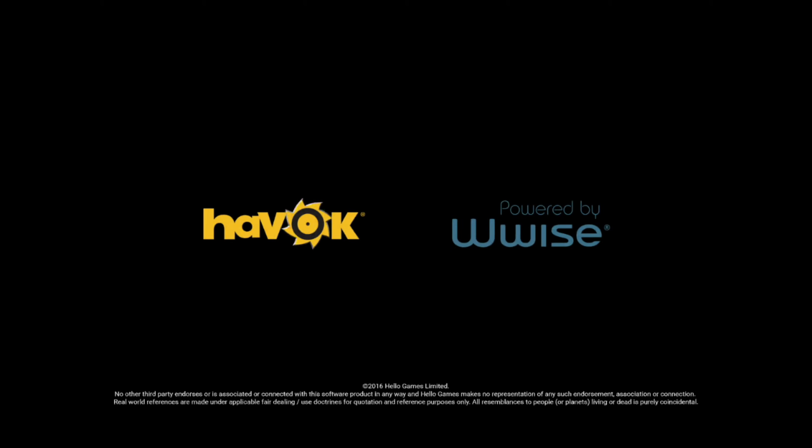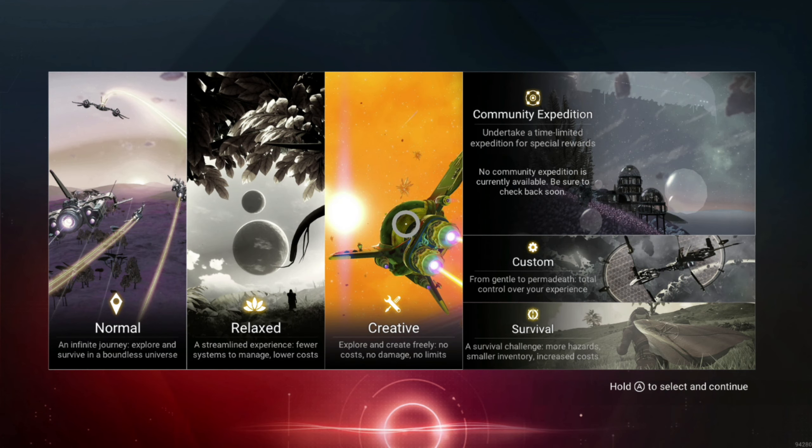Welcome to the Switch edition of No Man's Sky. It just launched on the Nintendo Switch on the 7th of October, 2022. They've already got the 4.0 update ready and available, which brings us on par with the PC version. So let's take a look at it.